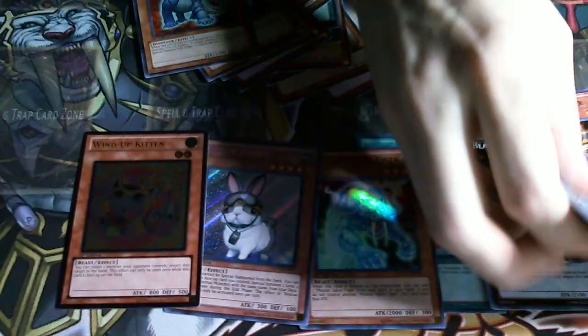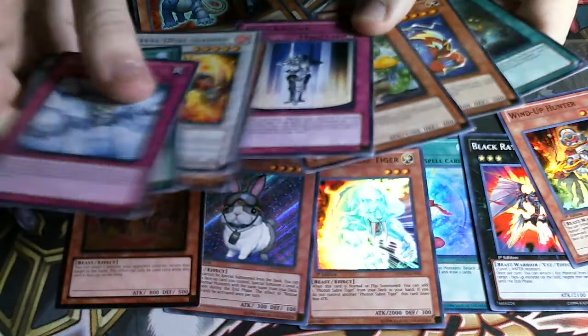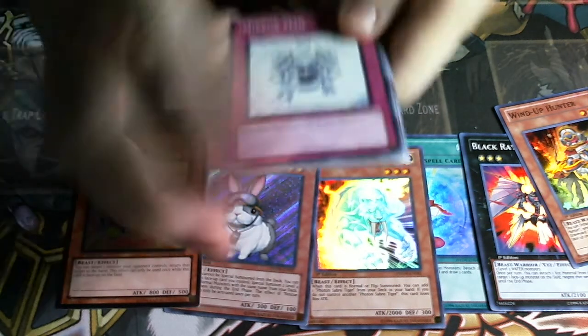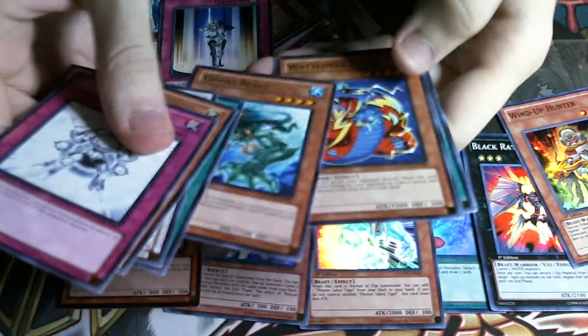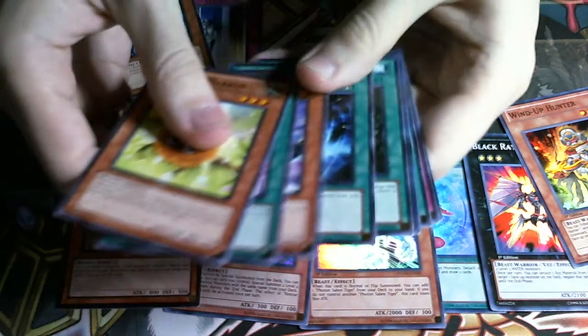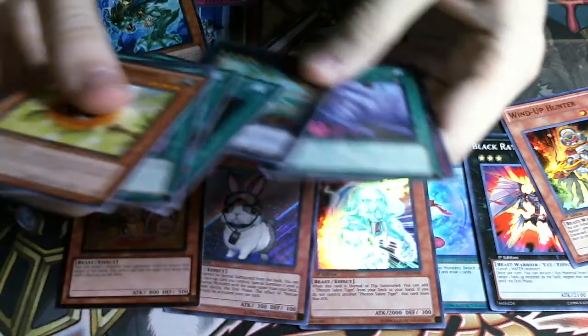It's a Wind-Up Hunter - that would be three supers so far. Copy Knight. I'm seeing people pulling rabbits left and right, which is kind of weird because it's still the most expensive card in the set. Everybody wants Zenmains, but Zenmains is half the cost of a rabbit. And there's a Laggia.